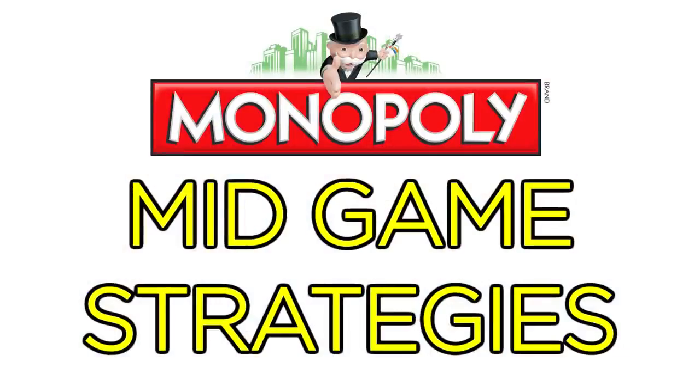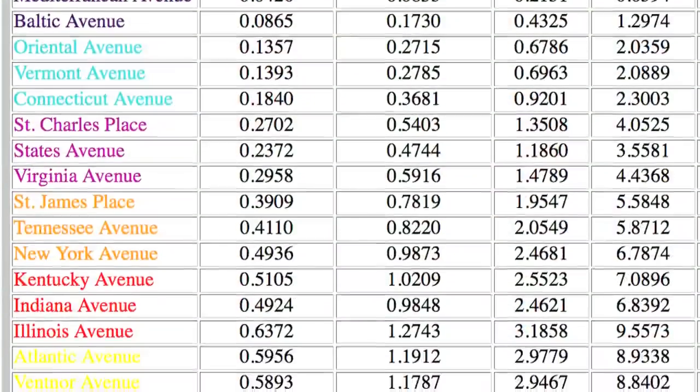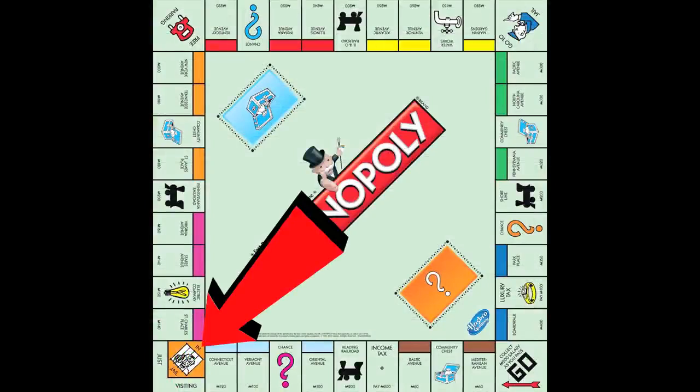Once the game has started to develop, when everyone's been around the board a few times and over half the properties have been bought up, it's time to engage in some more complex strategies. Let's analyze the mid-game. Consider the geography of the board. Some people have done all the math as to the average return on investment for each color group, but the most helpful thing to remember is the importance of jail and go to jail.